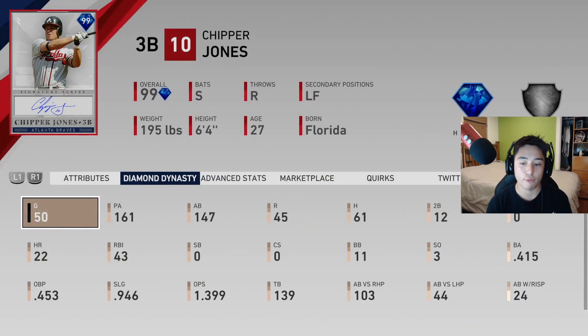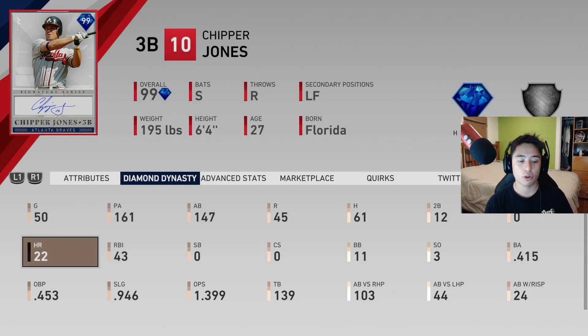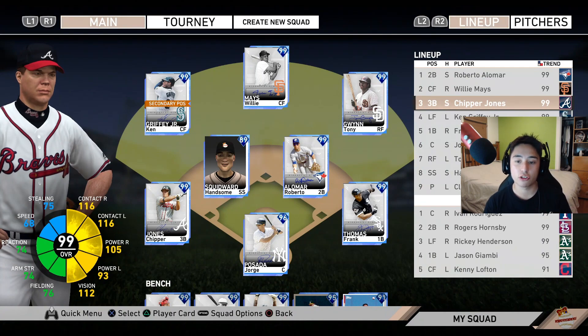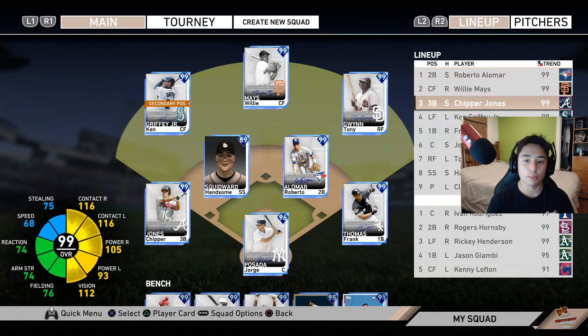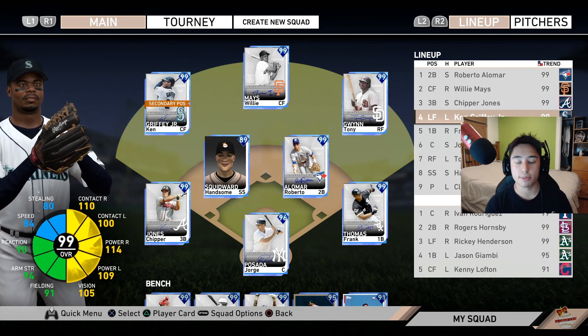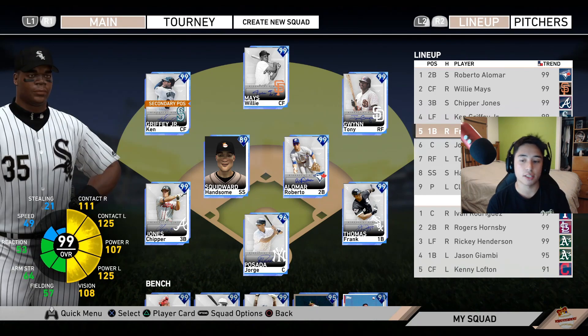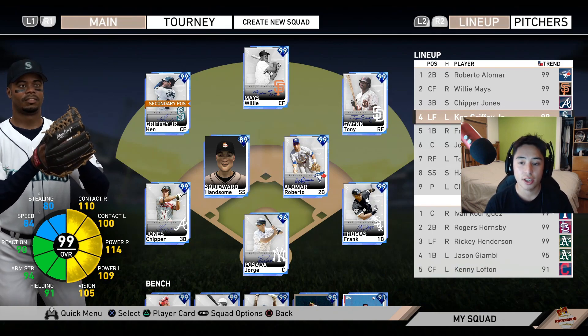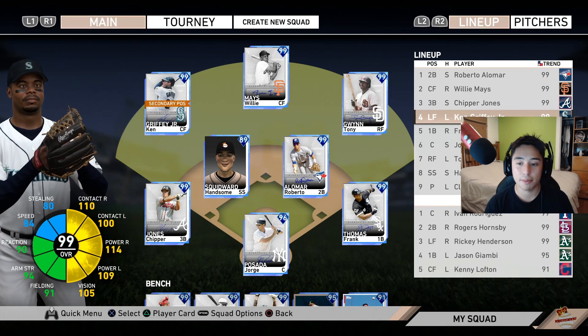Chipper batting third as a switch hitter is huge because when I get guys in scoring position I'll always have the platoon advantage, and if I'm facing a righty it goes lefty-righty-lefty, so I'm consistently alternating. Then I have Ken Griffey Jr. batting fourth — the reason is if somebody puts in a lefty against him, they'll still have to face Frank Thomas with that lefty or make a pitching change. I like to keep them on their toes with their bullpen, and that's a really good strategy because a lot of people overthink their matchups.